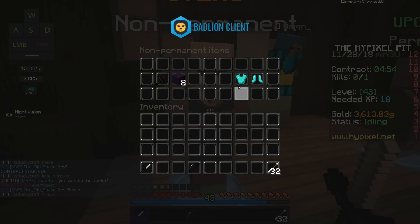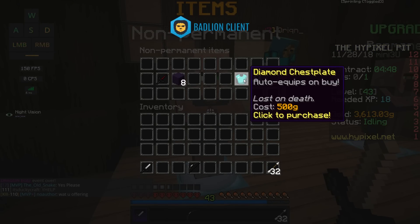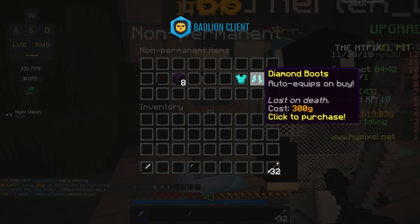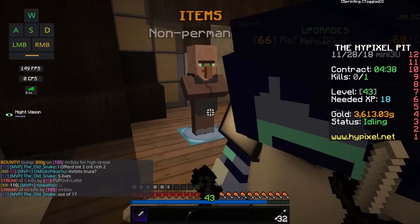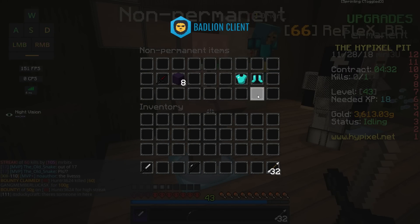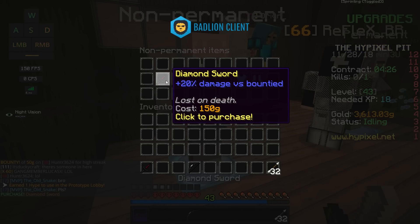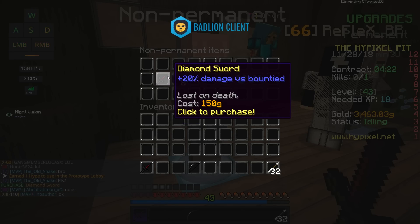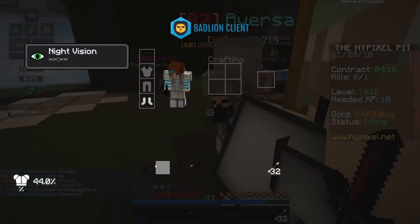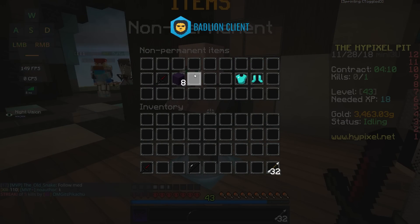This is the non-permanent item shop where you can buy diamond armor. I wouldn't suggest buying it in your very first life unless you have extra money — it's only really worth it if you're going for streaks longer than 40 kills, since then you'll make back the 800 gold for diamond armor. There's also a diamond sword for 150 gold with +20% damage versus bounty players, but you lose it on death.